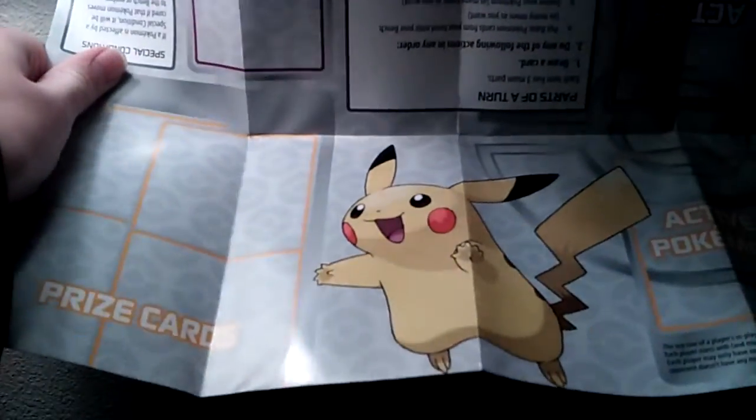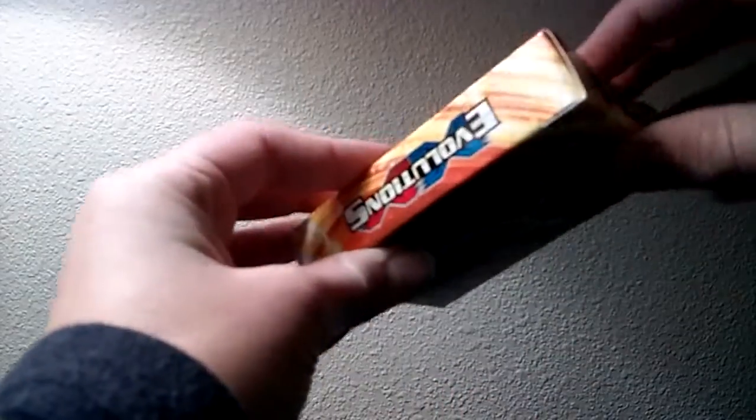Get the Pikachu side — same exact thing. Fold that back up. Let's take a look at what the heck is inside this box.